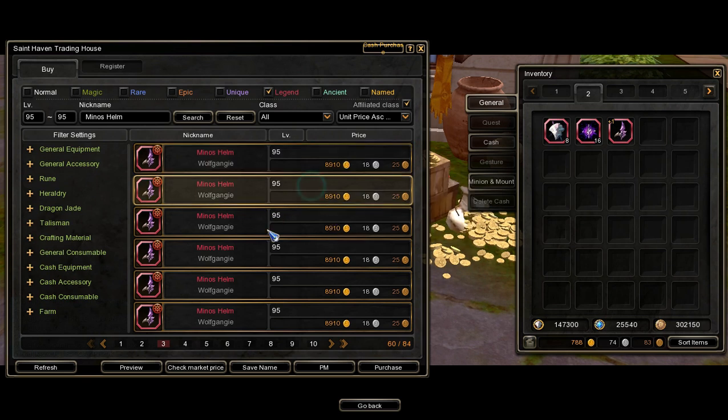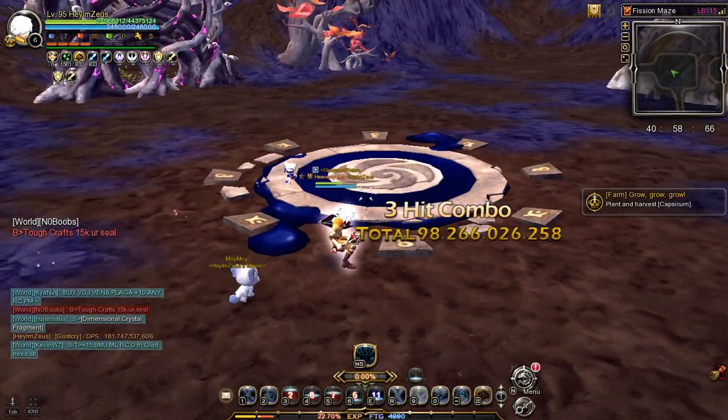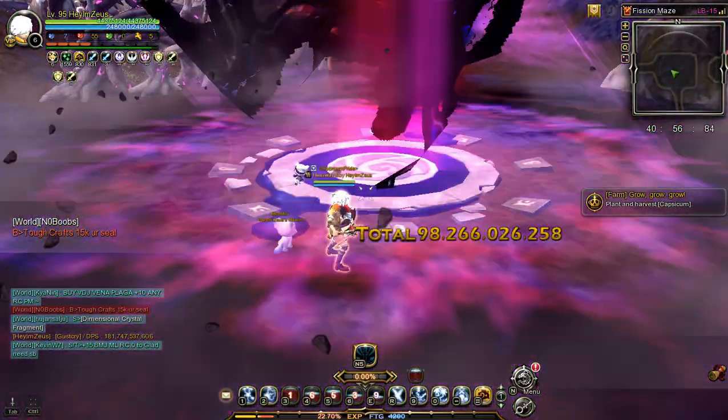Important note: you can also get Minos Helm through the Trading House, and you'll get the Minos Librium and Flame of Minos by doing the Fish and Maze at Labyrinth 15 or above difficulty.